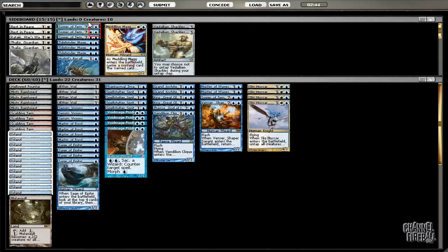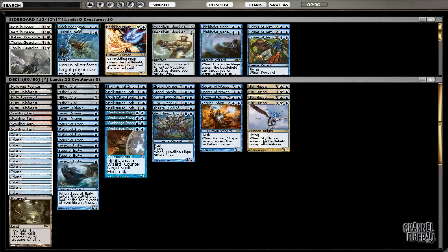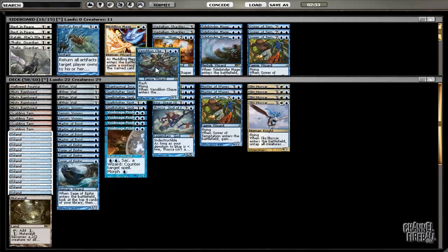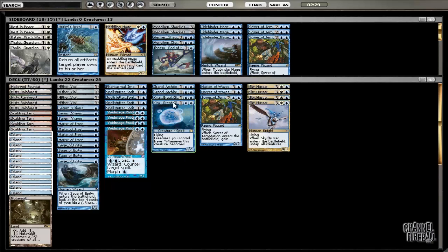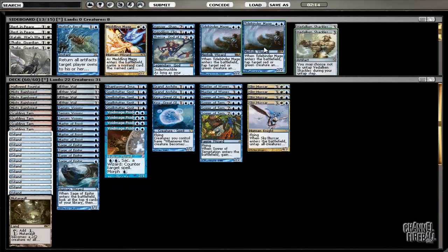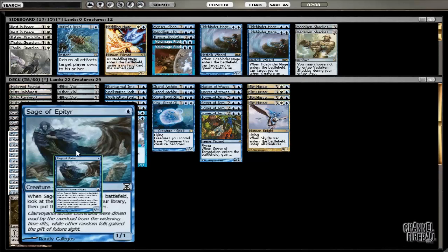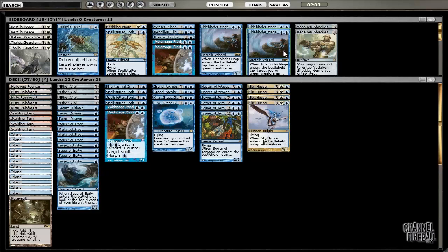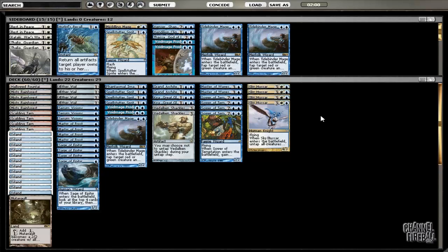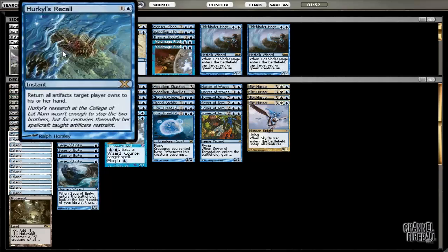All right, if we can tighten up the deck that would be nice. Tidebinder Mage is an option. I'm not huge on Vendilion Clique and I like Master Sower. Thassa seems like it can't stay in play even though Vendilion won it — it's a little bit frail. Grand Architect and Spell Stutter can counter stuff. Making our deck more expensive — Shackles, Tidebinder, Void Mage doesn't seem too good, a bit clunky. Sage is actually insane in the Jund matchup, really good. I don't think the opponent is likely to be too prepared for Shackles. Tidebinder Mage isn't the strongest card, so I'll try just one — could easily be zero. Not a huge fan of Meddling Mage.